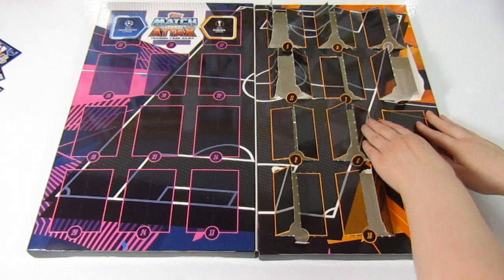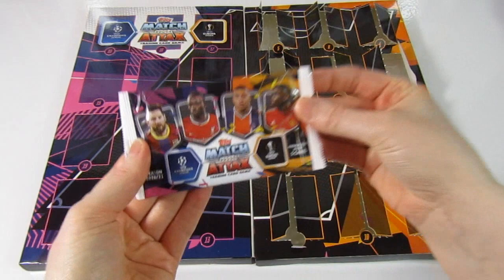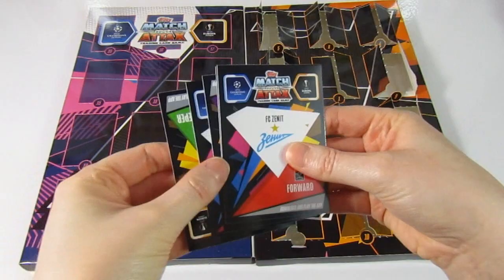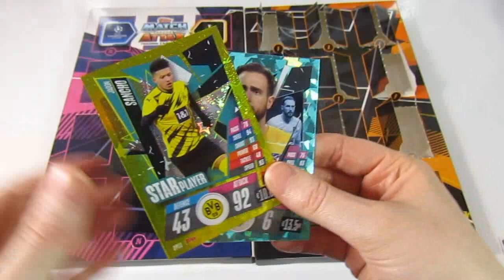Last door for the Champions League side — the Europa League side, the orange side. Hopefully we can get something good. A hundred club on each side — maybe that'll be the thing. In here we have a Kokcu club hero, then a Servi, a Drussie, then an all-black man of the match — that's quite a nice one — and we end with a Sancho star player. Pretty awesome pack.